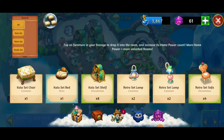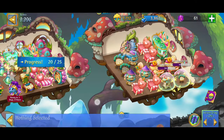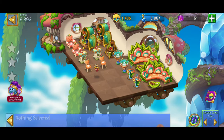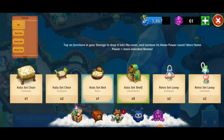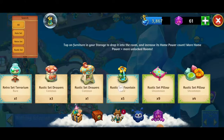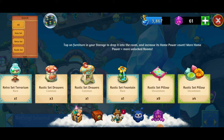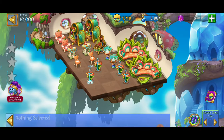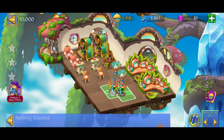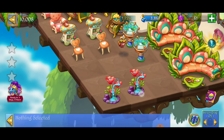Five merge with the Kayla set chairs — beautiful! Making a five merge with those. Not quite ready for another merge yet, so putting these in storage. Looking through storage — found the rustic set fountains. That's perfect for a five merge, and then another five merge with the level twos. We just discovered a new item: the rustic set fountain level three! Really nice, beautiful item, absolutely splendid.